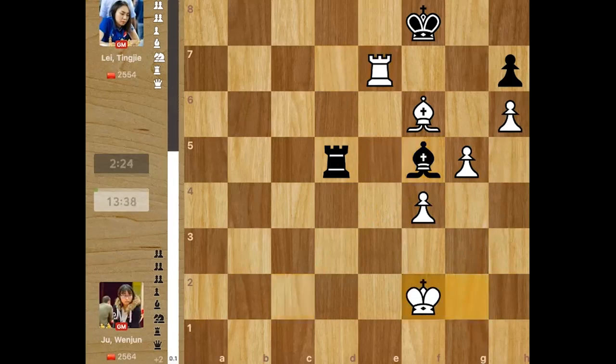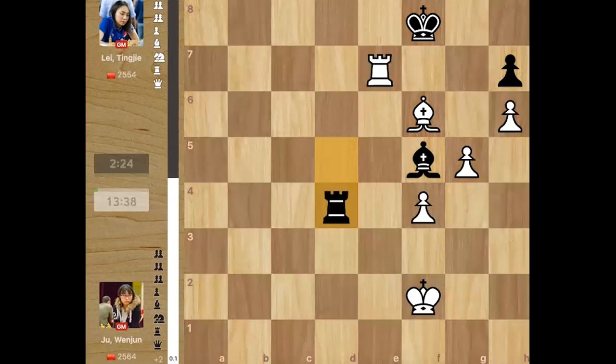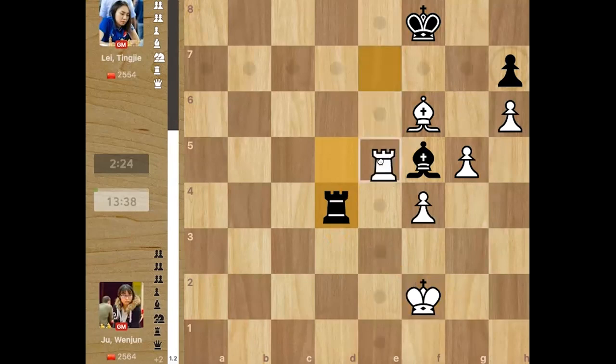Bishop comes back, f4, rook d5 — if you take the rook there's bishop e4 so you can't do that, it'll be a draw. Rook goes back, bishop f5 planning rook d7 again, and now king f2 — this was actually a big mistake by Juan Jun; this was Litanji's chance to make a draw. She had to play rook d4, taking advantage of this exchange idea. It would still be slightly better for white but holdable.